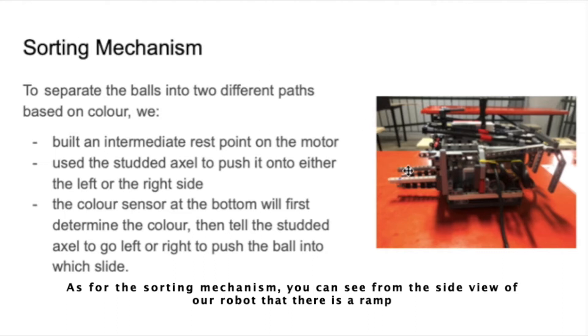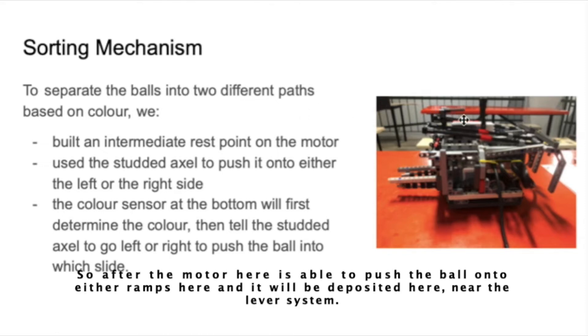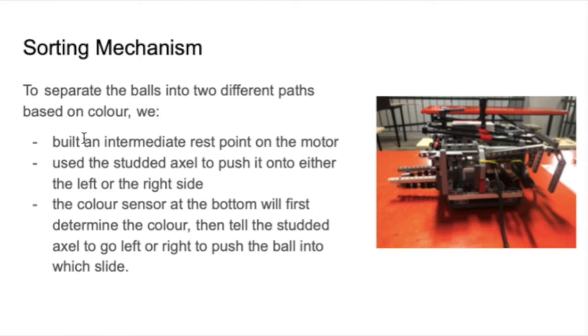For the sorting mechanism — you can see here's a side view of the robot — there's a ramp this way. After the motor is able to push the ball into either of the racks, it rolls down and will be deposited via a sort of lever where we put the ball on an intermediate rest point.